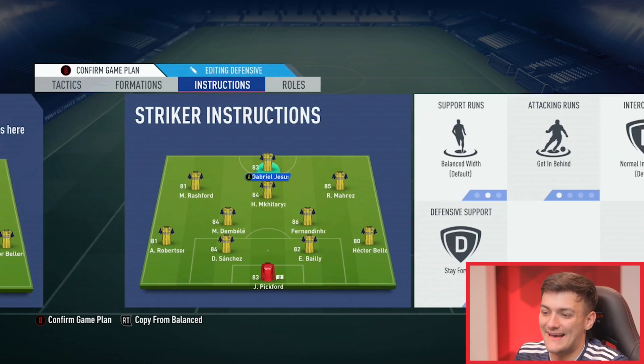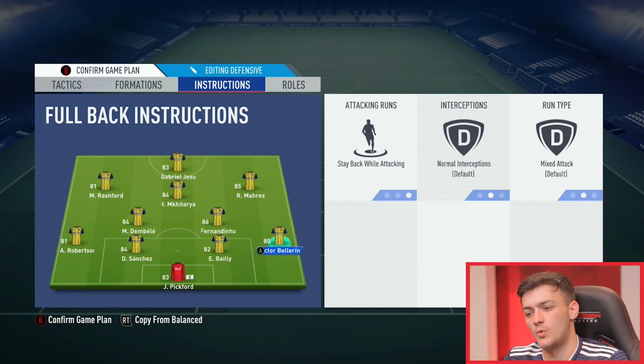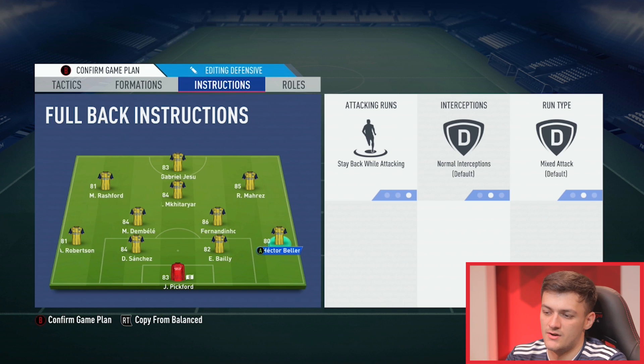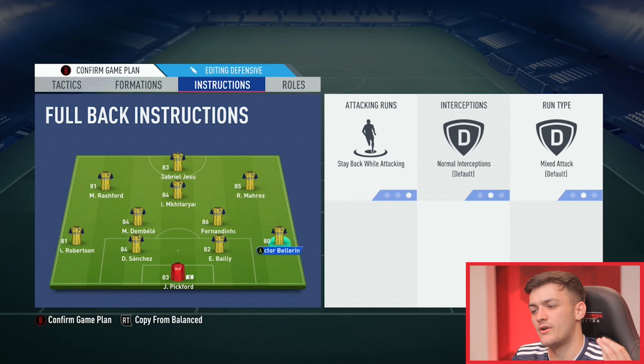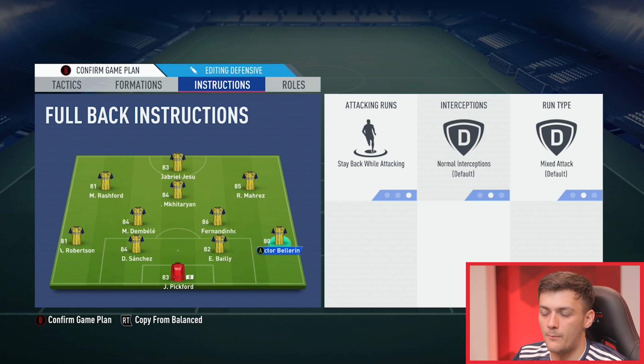Player instructions are just as important, because unlike previous years this year players are literally like robots — if you tell them to stay back, they stay back and go nowhere. Starting with the formation we begin the game in: your full-backs just have to be on stay back whilst attacking, because you've already got your wingers doing the wing work. It's actually good on FIFA to start attacks with your full-backs so if they're back unmarked you can play the pass to your wingers more easily.